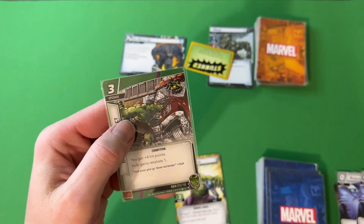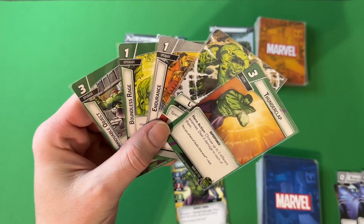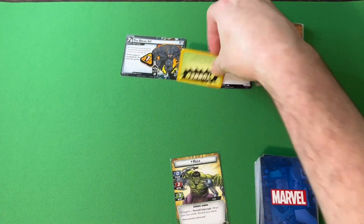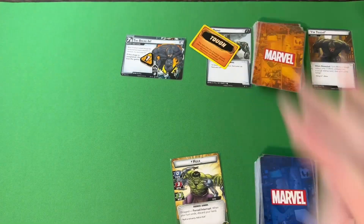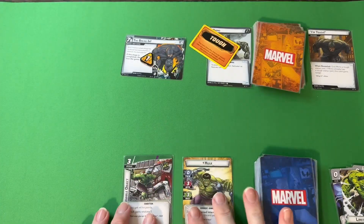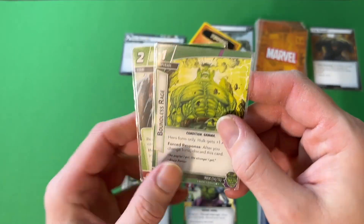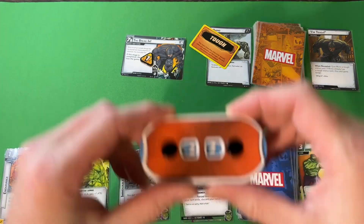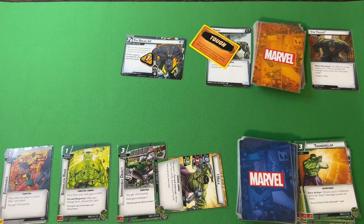Draw a hand of six: Movable Object, Boundless Rage, Endurance, Limitless Strength, Thunderclap, What Doesn't Kill Me. Main scheme goes up by one, Rhino is stunned, encounter card — Rhino gets tough. Play Movable Object, bringing Hulk from 18 to 22. Play Boundless Rage, bring in Endurance, bringing Hulk from 22 to 25. Attack to remove the tough. Hulk's turn.